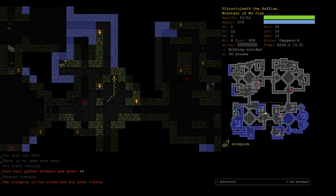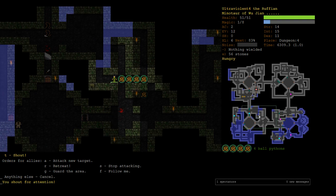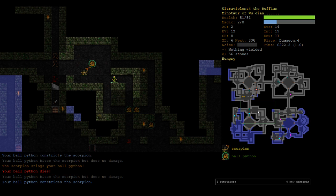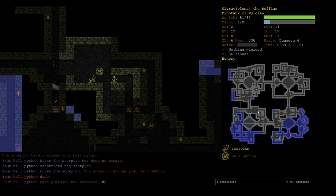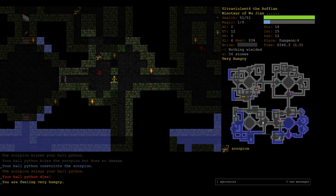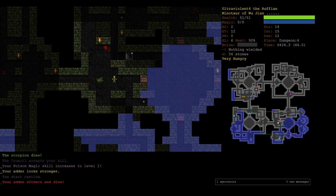We still got 39 arrows, that's okay. There he is — where's that adder? Why are you so clever, scorpion? He just walked away again. I use TA to instruct them to attack. I don't know if lunge works on something that's constricted. We can test that out when it's a monster I'm less afraid of ending up adjacent to. As soon as we got the adder, the scorpion was done.